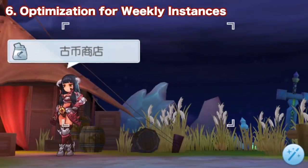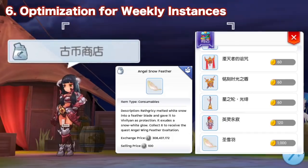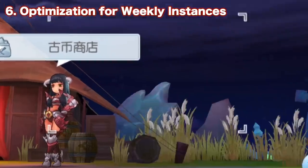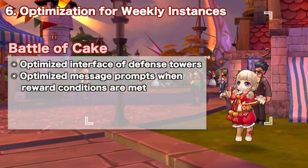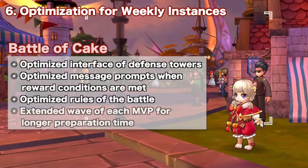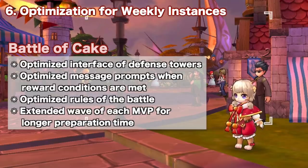For Thanatos Tower, an Angel Snow Feather has been added to the shop, which you can exchange for 1,000 rune coins. You will need 6 pieces to craft the legendary Raph Greasy Fallen Feather back item. Lastly, for Battle of Cake, the user interface of the defense towers, the message prompts when reward conditions are met, and the rules of the battle have all been optimized. The wave of each MVP has also been extended to allow longer preparation time.